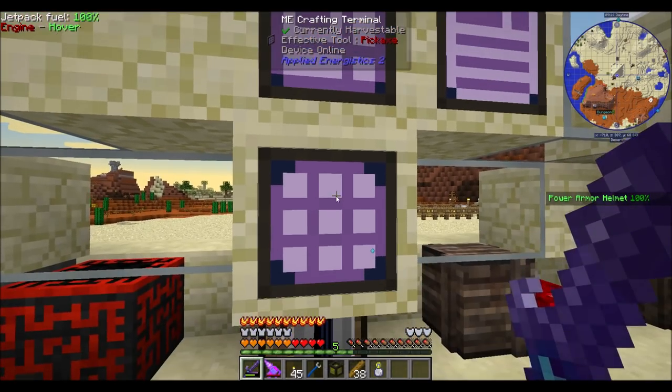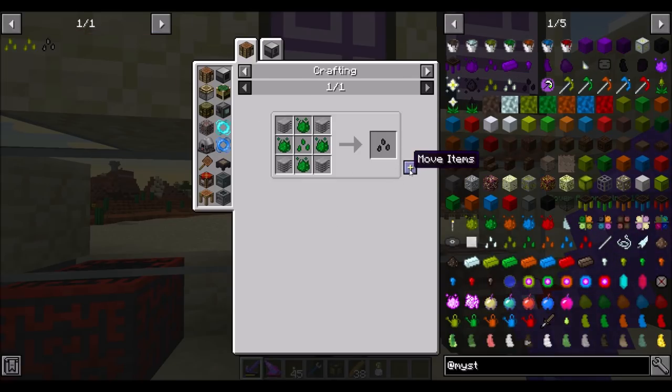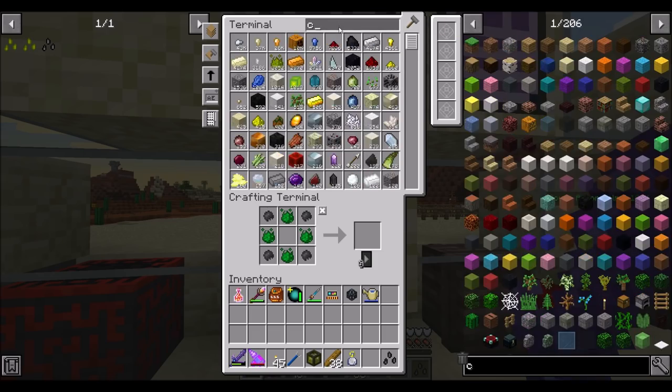That ore dictionary Infusion Dude worked out perfectly. So with that taken care of, I can now make at least one Rubber Seeds — cool. Now what we want is crop sticks.